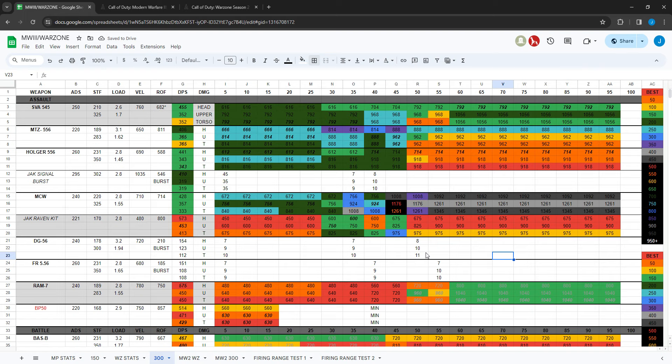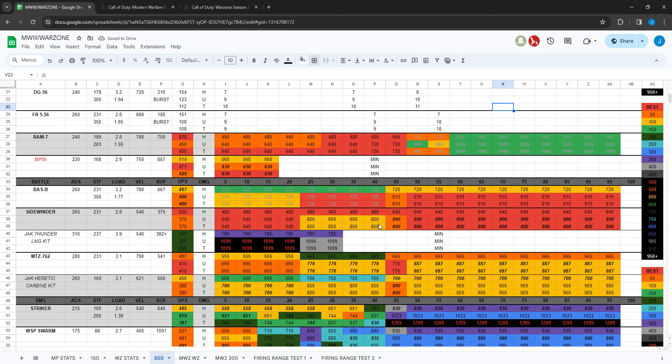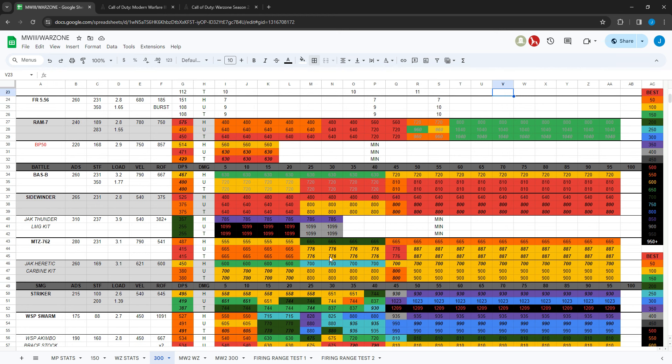They also nerfed the BSB. It used to be the fastest at all ranges — headshot was around 540, now it's 630, and the body shot went from 630 to 720. The Sidewinder now beats it up close. The BSB is still pretty good at mid-to-long range, just not as dominant as it was at close range. It used to be the best at every range.